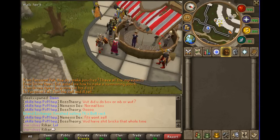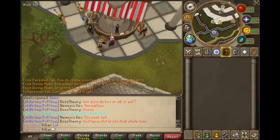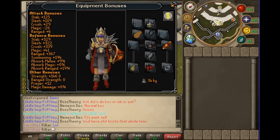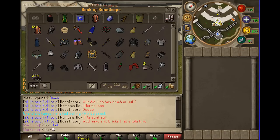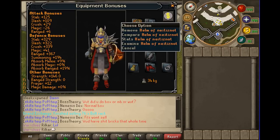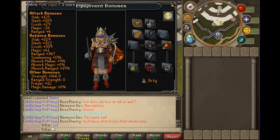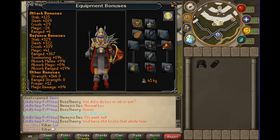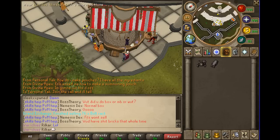Alright guys, Rollcar here making a Bandos guide because a lot of people I've been going with don't know how to go. The gear I'd bring if you're a high level is full Bandos, DFS or spectral — any spirit shield really works — Goliath gloves, which can be substituted for barrows gloves. Bring a Neitiznot or fighter helm for max stab, reglove for max stab, fire cape or the new cape. If you can't afford that, Karil's top and barrows skirt works just fine for the prayer bonus.